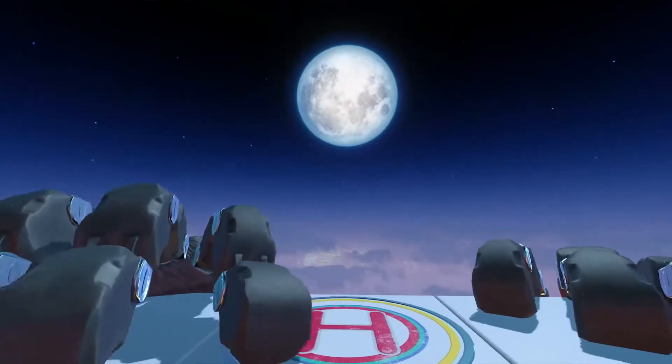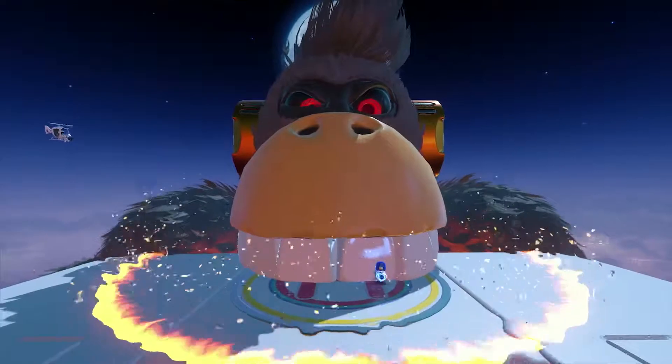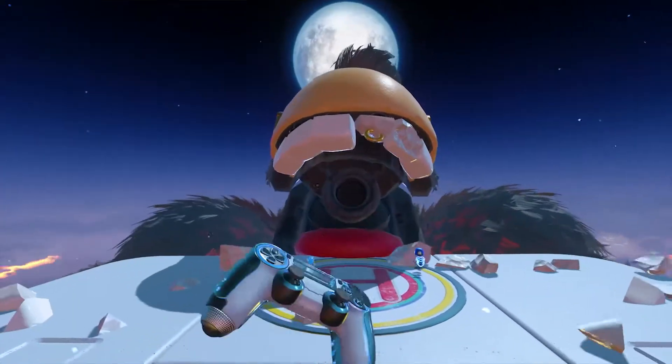Boss fights in action games are always a really important moment. There is this gorilla on top of a building, and it is a combination of jumping and punching, but also using the gadgets as a complement for you and Astro to work as a team to defeat these massive beasts.